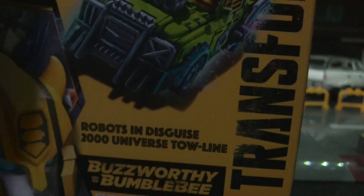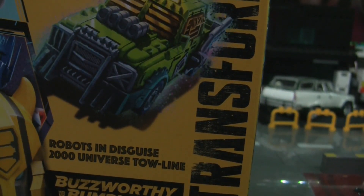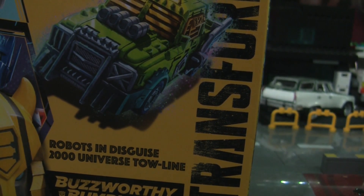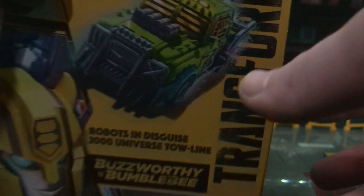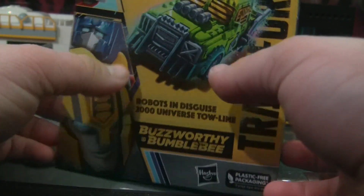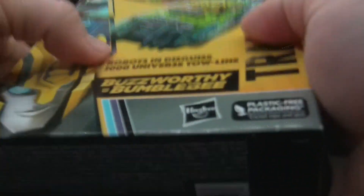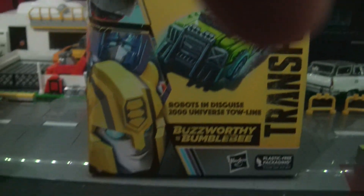I missed out on the first version of this mold, so I decided I might as well pick up this one since I missed the first one. If I remember correctly, they're both Autobots, while the muscle car was a Decepticon. Hopefully we get a repaint of that one as Lockdown, because the car mode looks awesome. But yeah, here's Towline. Really not much else to say, so let's go ahead and open the box and see what goodies lie inside.